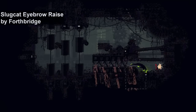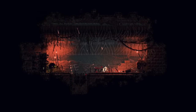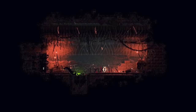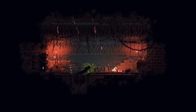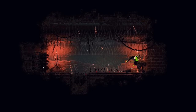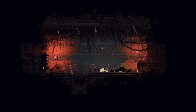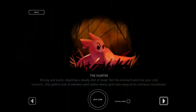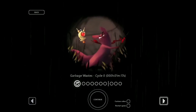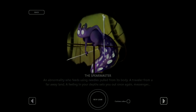Slugcat Eyebrow Raise by Forthbridge allows Slugcat to menacingly raise its eyebrow, like the funny Dwayne Johnson meme. Pressing left alt causes Slugcat to raise its brow and a vine boom sound effect plays, with the camera zooming in — which is kind of uncanny. Coding for the camera zoom is by Hemp Pumaz. This is not just an emote however; it's a physical attack that can stun nearby creatures. It also changes some Slugcat art to include the eyebrow raise.